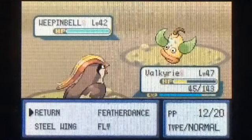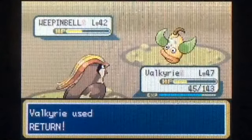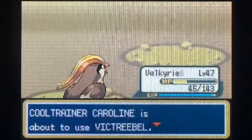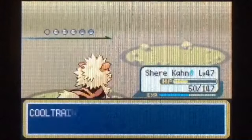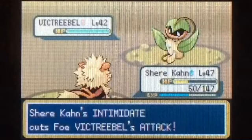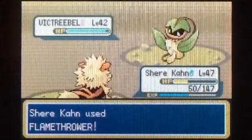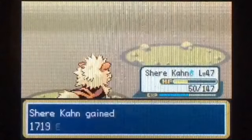The last guy specializes in water Pokémon, and this girl specializes in grass Pokémon — which is perfect for Shere Khan. Weepinbell — let's switch to Valkyrie here. We'll just use Return; I'm not going to waste Fly on it. Return should kill — Weepinbell has pretty bad defenses.